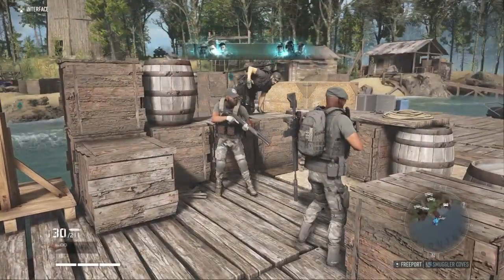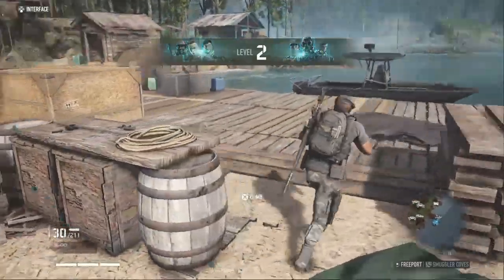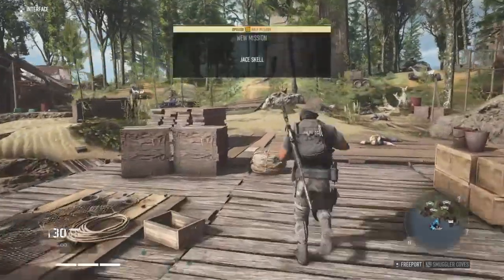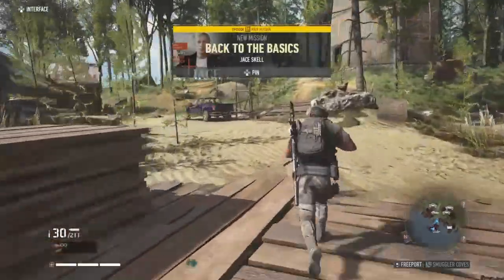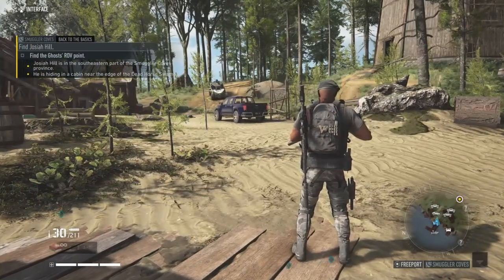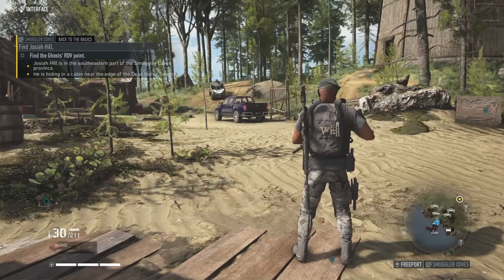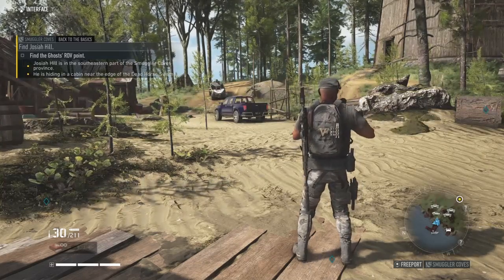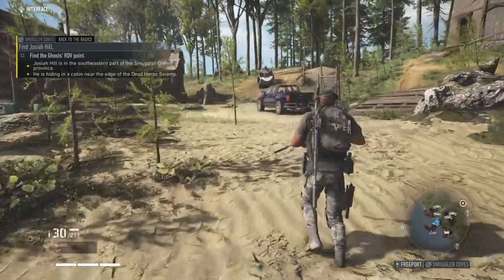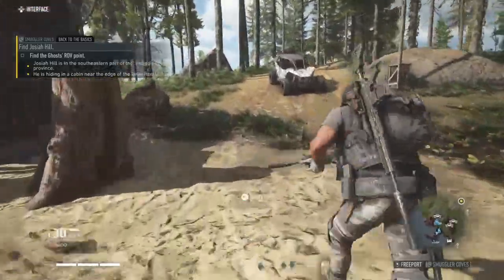Some teammates leveled up — level one, level two. Okay guys, well done! Combat efficiency. Back to the basics — spin new mission. Finally! Ghost RDV point — Hill is in the south and east part of the Smuggler Cove province. He is hiding in a cabin near the edge of the Dead Horse Swamp.